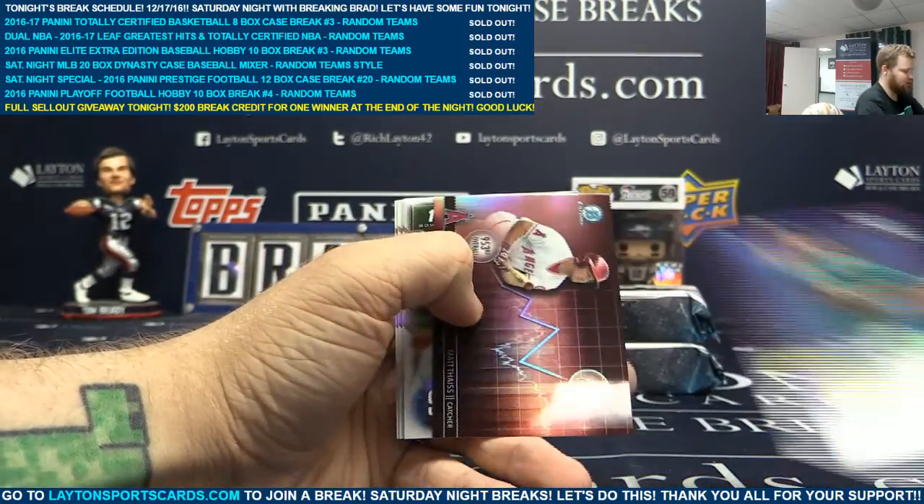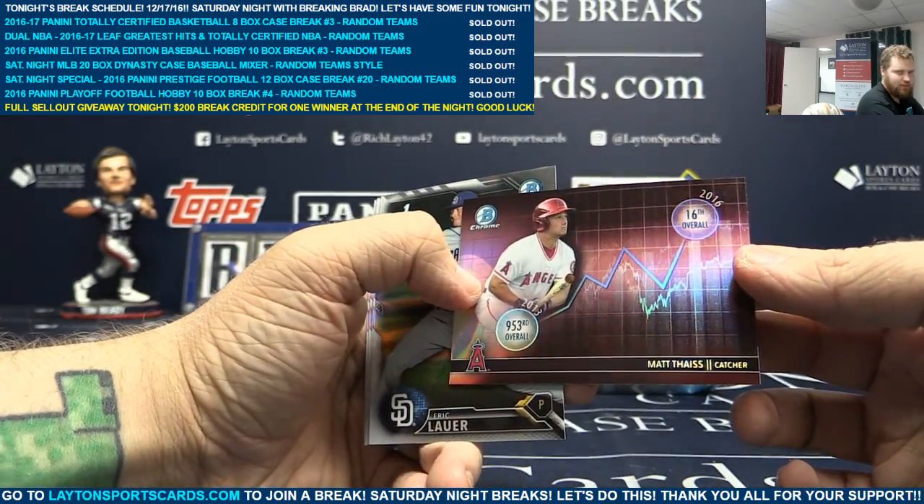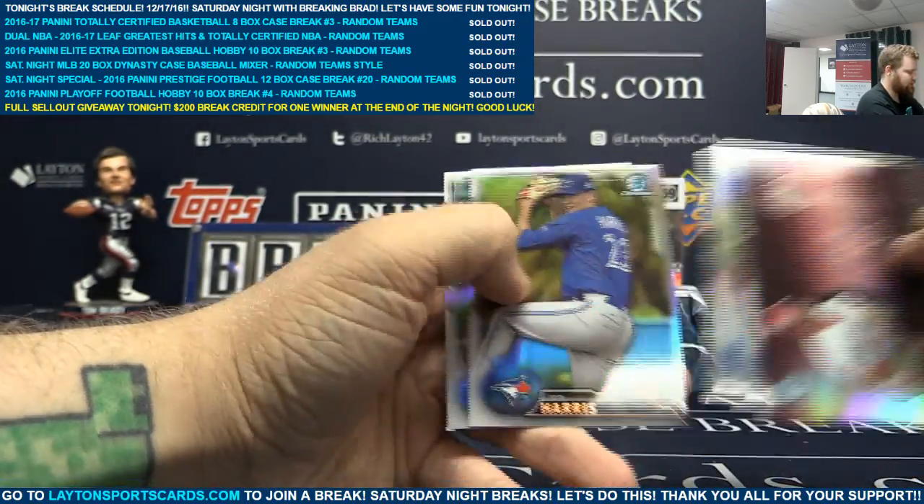Purple Bryce Embraigment. Graph insert Matt. Refractors on the back.